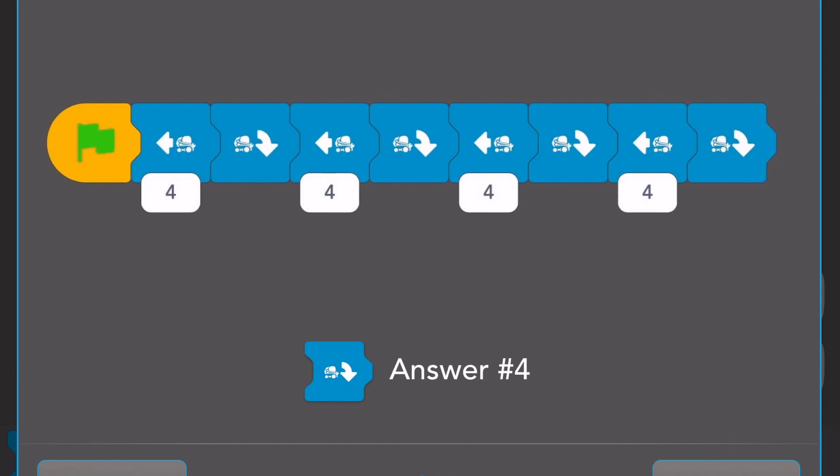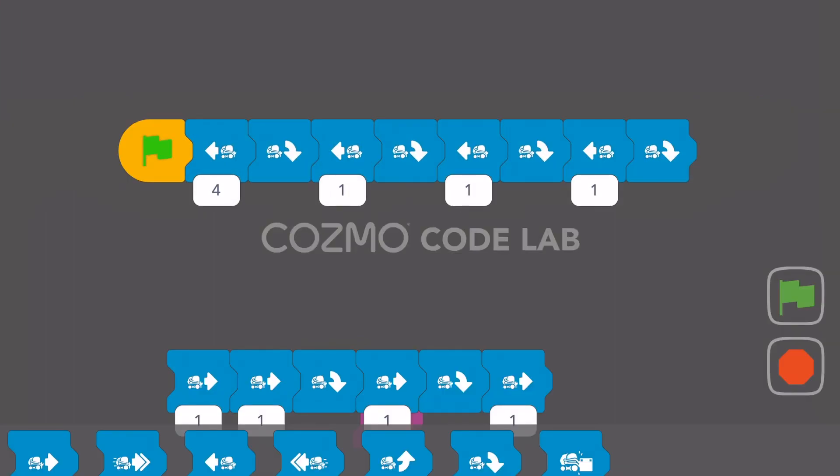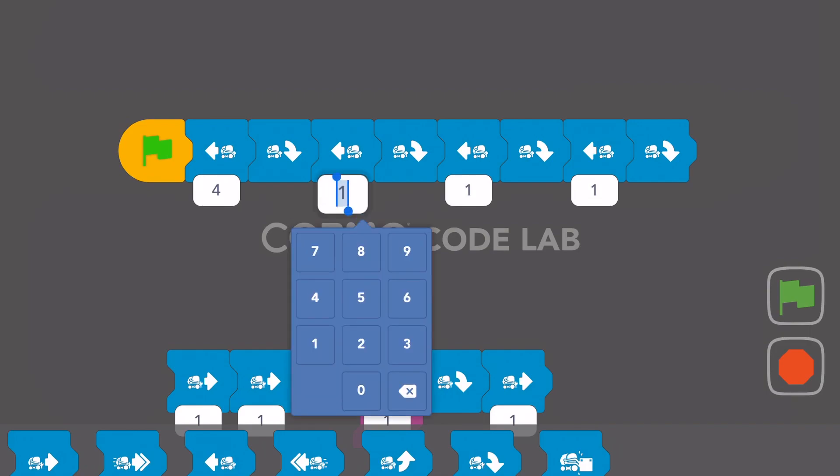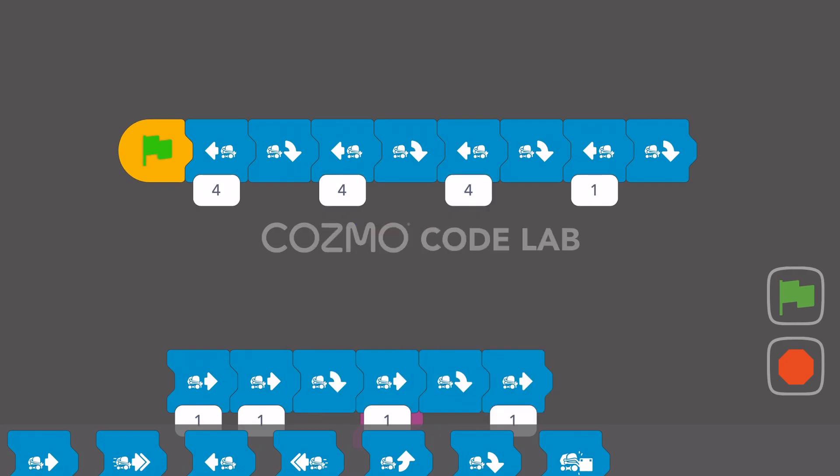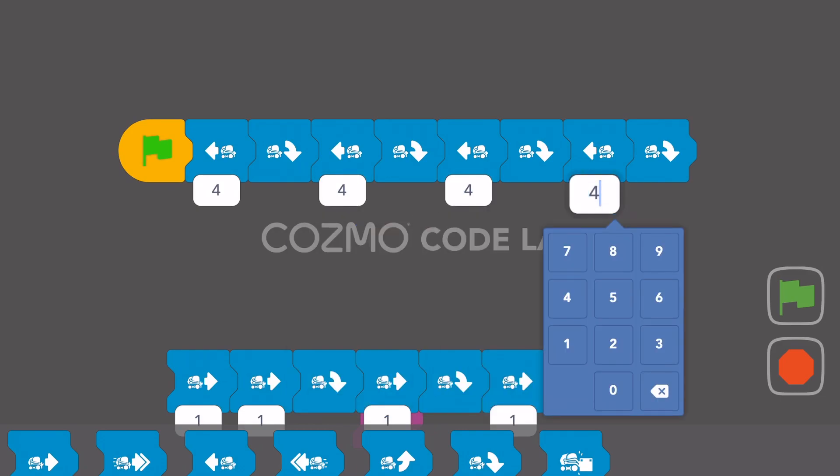Let me check to make sure that matches what they have. Backwards, turn, backwards, turn, backwards, turn, backwards, turn — same thing. They have four turns but they increased the distance to four each time. So let's fix that and get the same thing — we'll make this four, make that four, and make that four also.